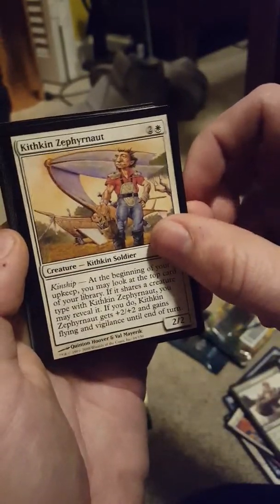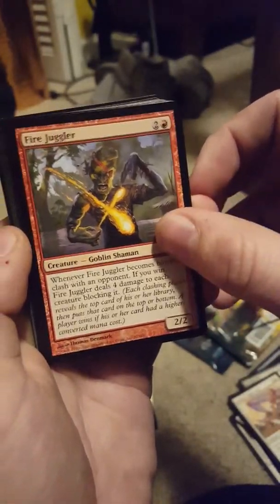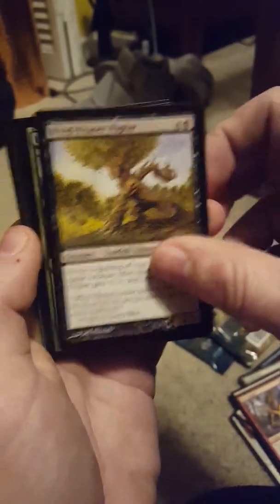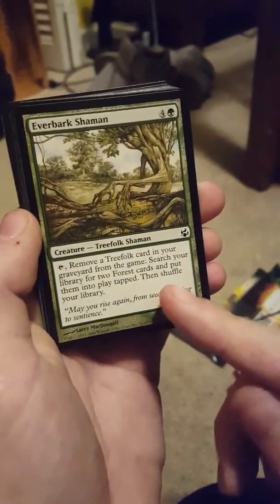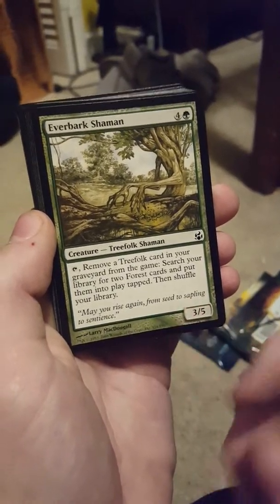There's the Kithkin for white. Goblin Elemental, Fire Juggler, cool picture. Treefolk Assassin — a black treefolk, that's pretty cool. There's a green treefolk, he's really cool — remove a treefolk card in your graveyard from the game, search library for two forests, put them into play tapped. Not bad.